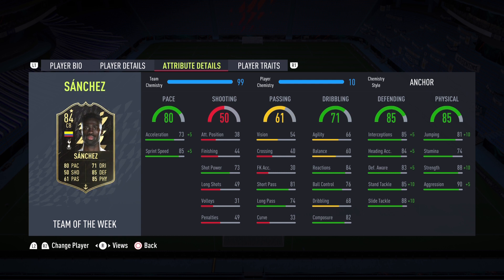The strength and aggression are basically maxed out, and you've got jumping increased as well — maybe we'll get a header from the corner. Let's talk about the pace: 80 overall, with 73 acceleration and 85 sprint speed. That is really good. The acceleration could use a little work — with a Shadow it would be up to 83 — but with an Anchor he should be sufficient.